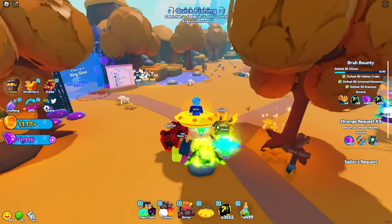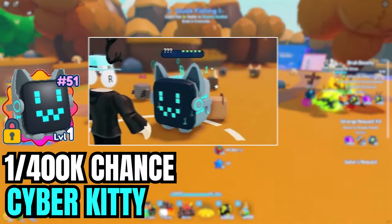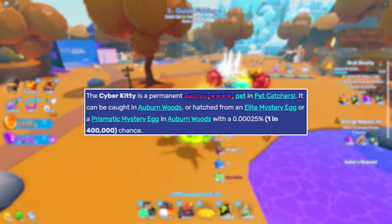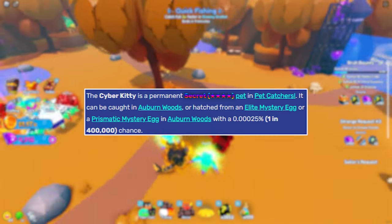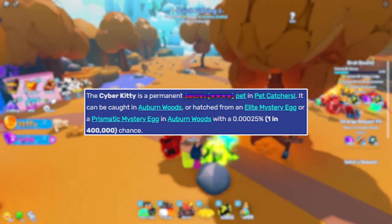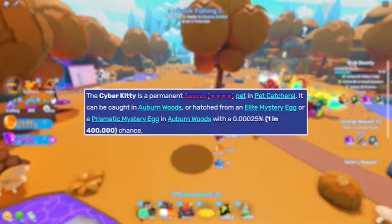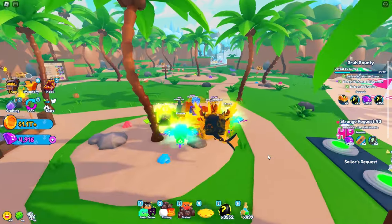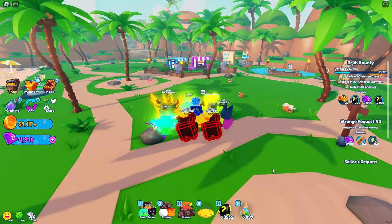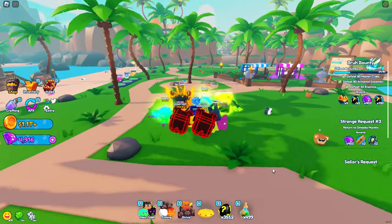The next secret pet is the Cyber Kitty. To hatch this pet, it is a 1 in 400k chance, and you can only hatch it in Auburn Woods. You can only hatch it from an Elite Mystery Egg or a Prismatic Egg, and you also have a chance to capture it in the main world once it spawns. Now that we got pretty much all the easy secrets you can hatch out of the way, let's get into the harder ones or the hardest ones in the game.